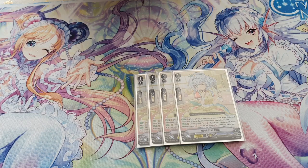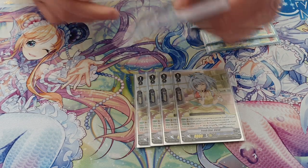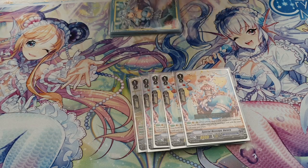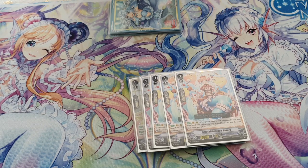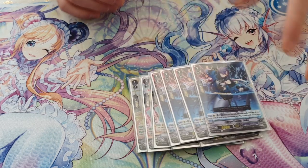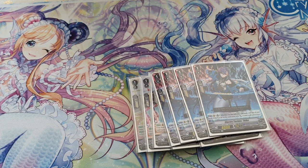In the Grade 1 lineup: Aurora — still very good and effective, draw and ditch. It gets you the right combo pieces to your hand, and if you have space in your Grade 1 lineup always put her in. You need to discard a card for her, but that's actually not bad in this deck because you can get your Corals back. The last Grade 1 is also power creep — Counterblast, put in the soul, and give one Coral +15k plus an extra soul charge.